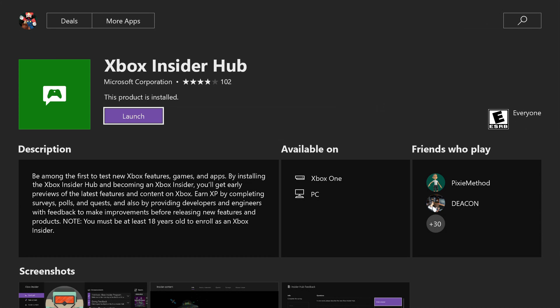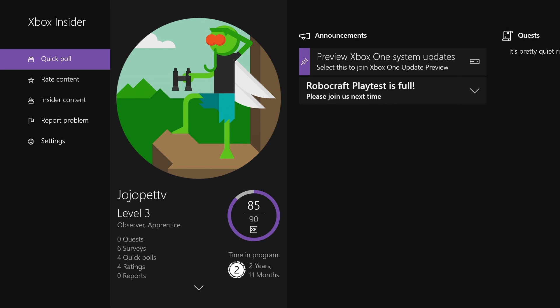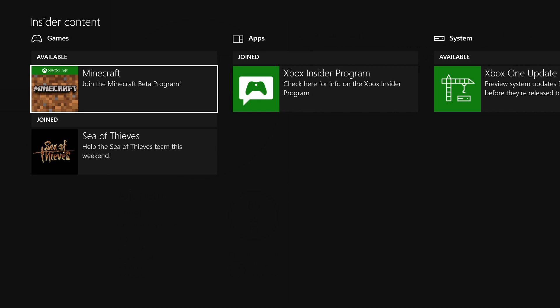This will take a minute. So now that the product is installed, let's go ahead and launch it — press A. From here what we're going to be doing is go to Insider Content. And then right there at the top you'll see Minecraft Available.